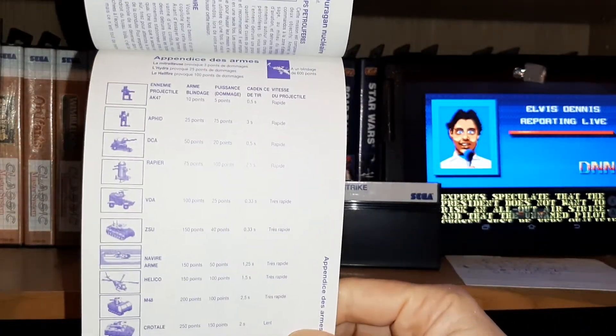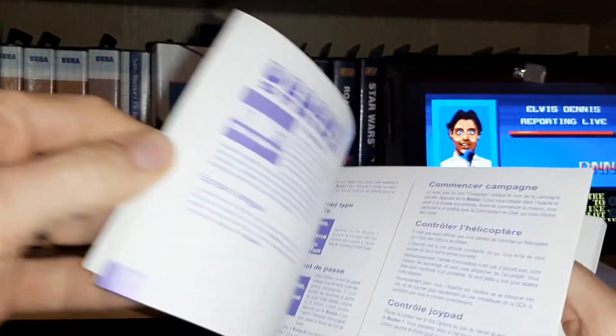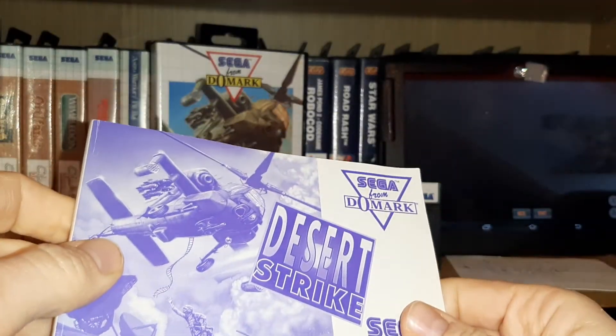There's a few pages here where it switches and you get this kind of vertical scoring information and stuff like that, which is interesting. A big hefty manual with a lot of interesting information.